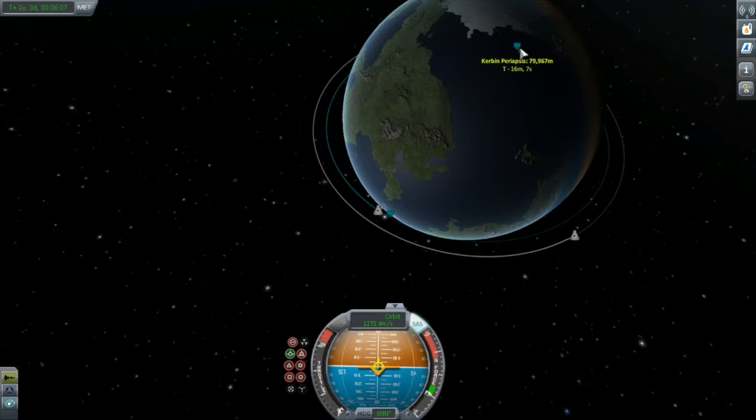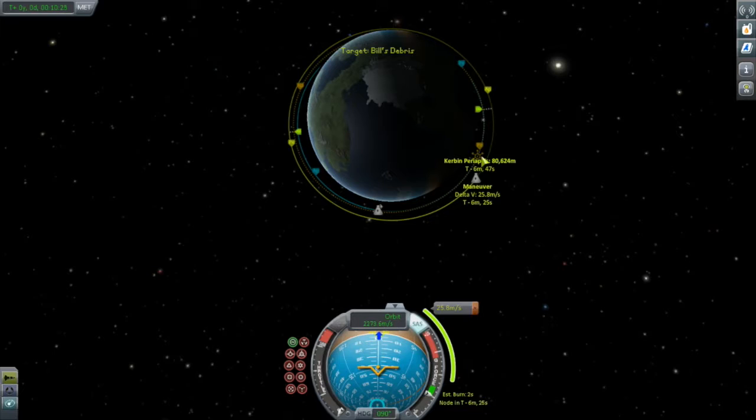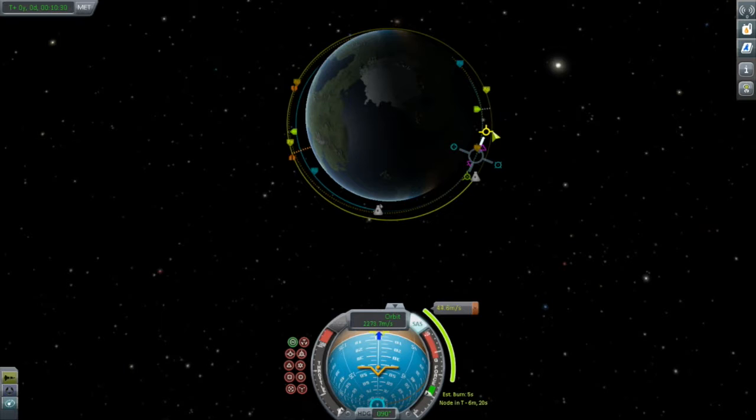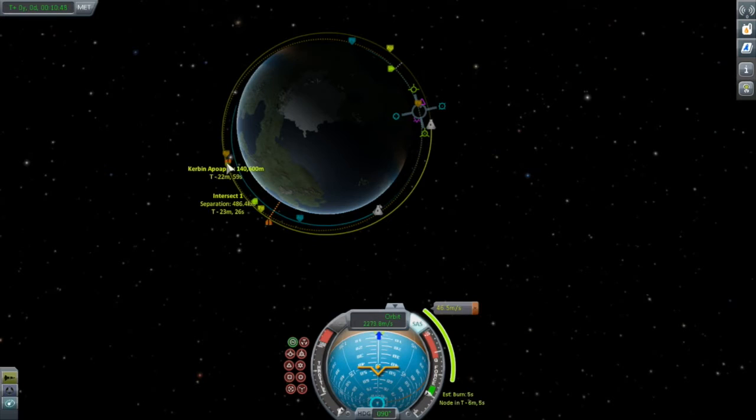Now it's time to set up our Hohmann transfer. To do this, I set up a maneuver node and start adding on some prograde to push up my altitude towards Bill's. I forgot to add Bill as a target — there we go. So we'll continue to push up prograde, raising our apoapsis until we get these closest approach indicators. This is the position of the target at closest approach, and this over here would be my position. As you can see, they're still quite a ways apart.